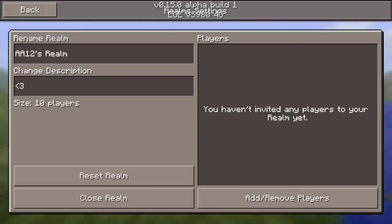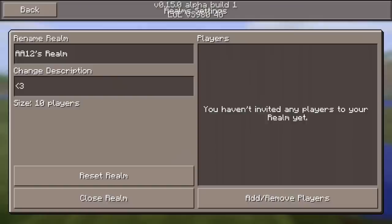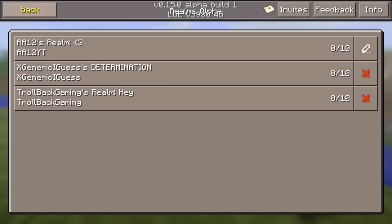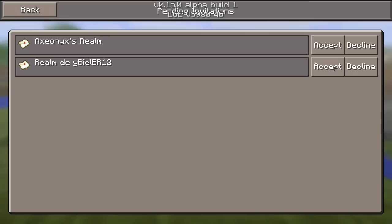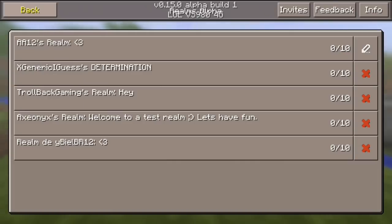I can change the description, add players, remove players, and search for a gamertag. That's how you guys are gonna add me to your realms if you want to. Some people have already added me — I have two invites actually. I'm gonna accept these invites, so thank you guys so much for inviting me to your realms.